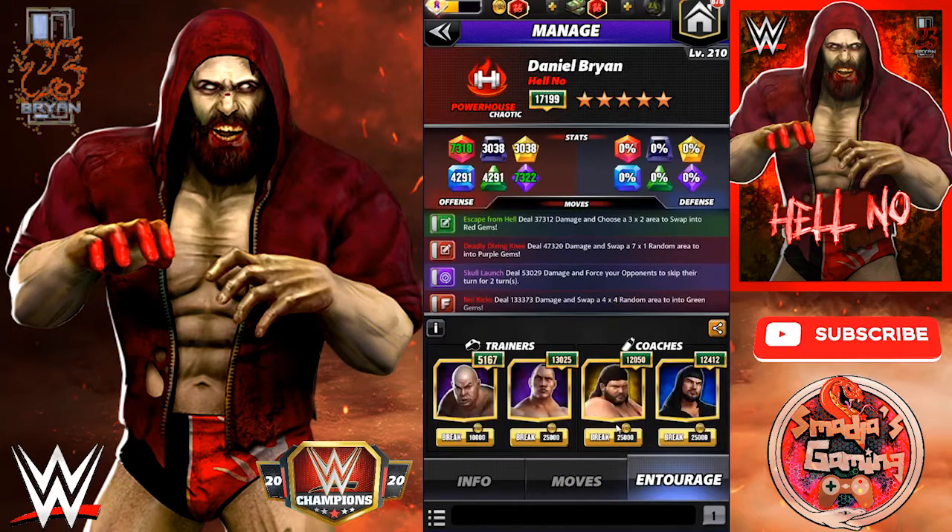Entourage for this build: I have the green MP trainer George the Animal Steele, I have The Rock — the People's Champ, baby. Trickster — purple gems do 35% more damage. Coaches: I have the Big Bad Typhoon — red gems do 15% more damage, and also blast gems do 25% more damage.